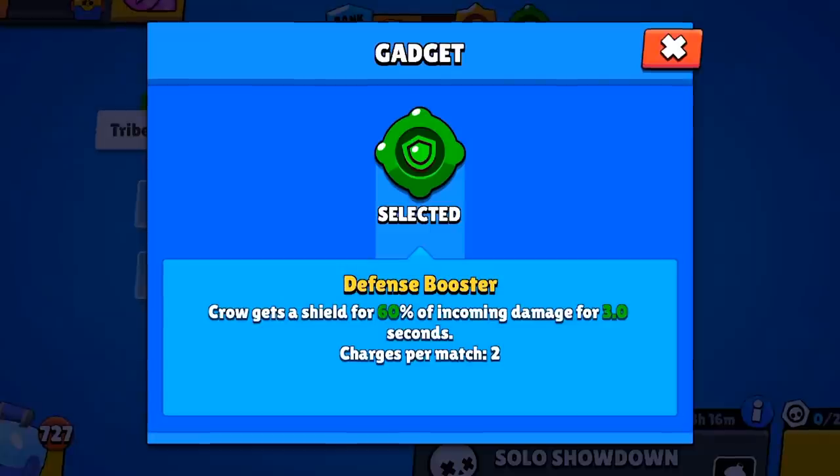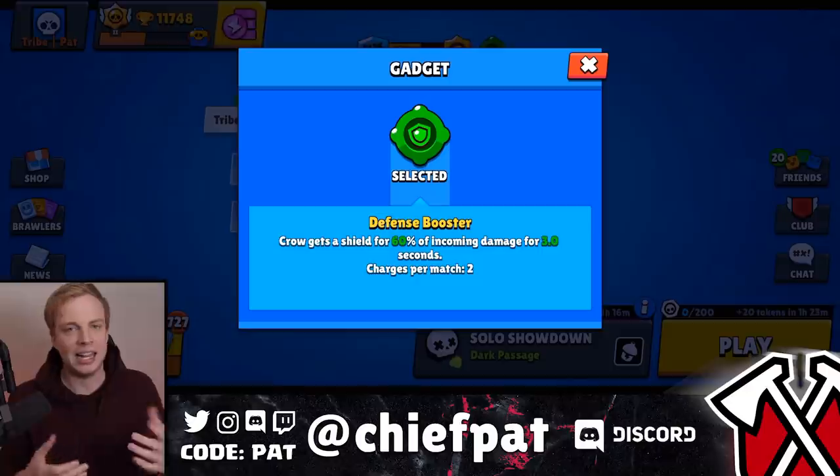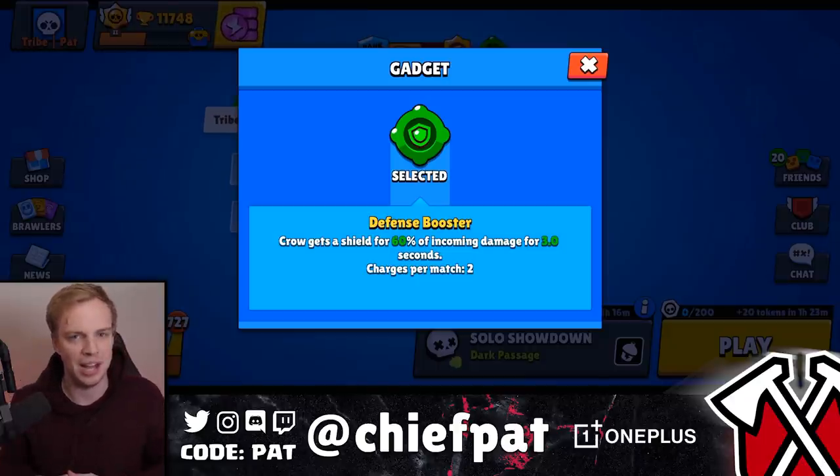We're going to be playing Crow with the new and improved gadget for Crow inside of Brawl Stars, where you end up getting a 60% shield that ends up doing crazy work against opponents. This makes it to where you can use Crow as a kamikaze mission, super on your opponents, take them out and absolutely destroy them. You only get two charges after they nerfed Crow, but let's get into a couple of battles, pick up some tribe wins and see if we can get the job done.